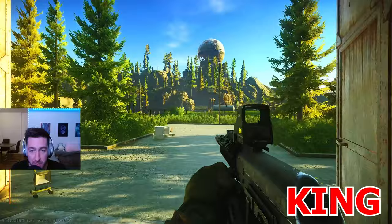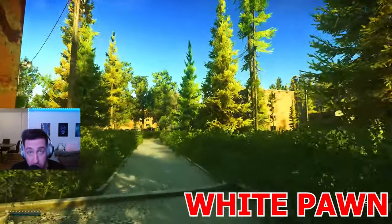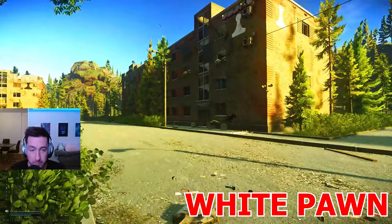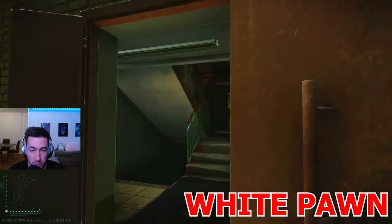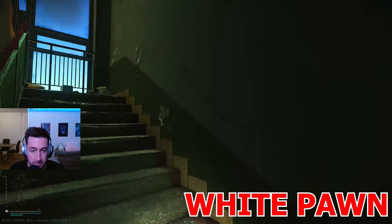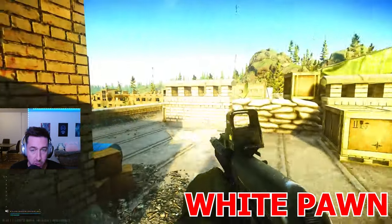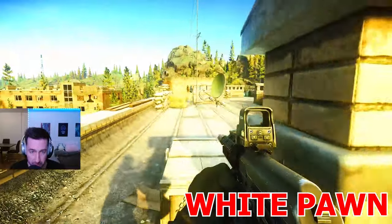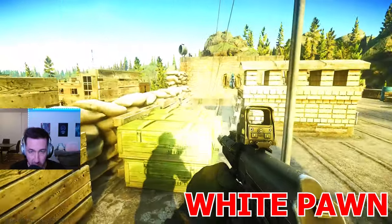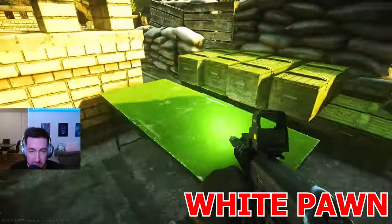Next we're exiting from the big garage doors in the back and heading to White Pond. There is one spawn on the roof of White Pond. On the roof it can spawn right there on those boxes, inside of this on top of those boxes, and on top of this stable here.